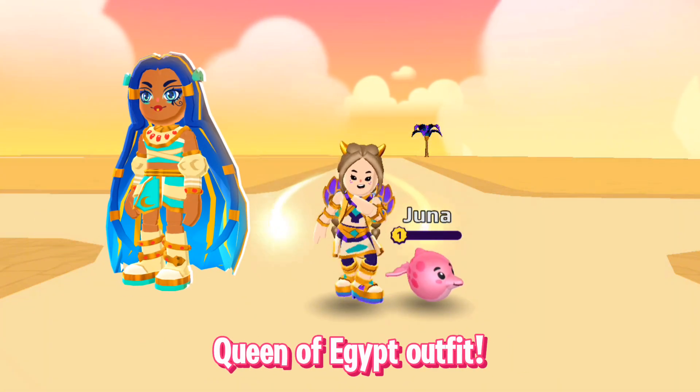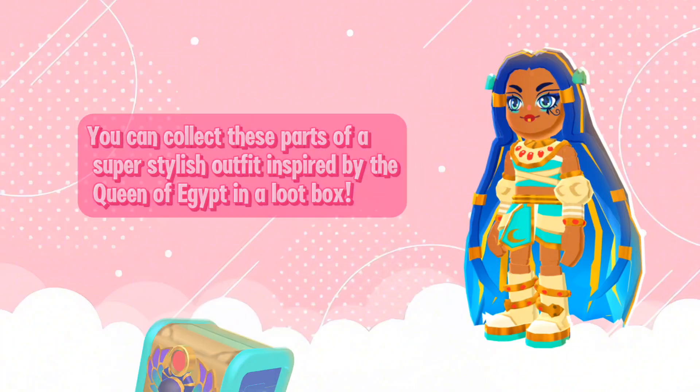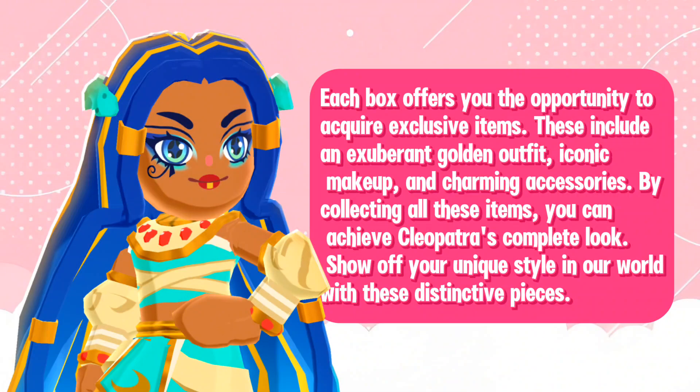...new Queen of Egypt outfit. You can collect these parts of a super stylish outfit inspired by the Queen of Egypt in a loot box. Each box offers you the opportunity to acquire exclusive items. These include an exuberant golden outfit, iconic makeup, and charming accessories. By collecting all these items, you can achieve Cleopatra's complete look.